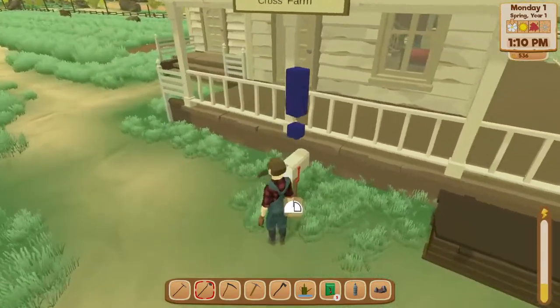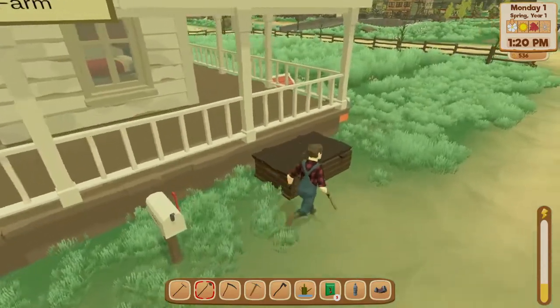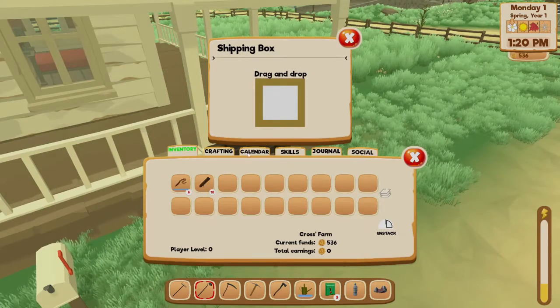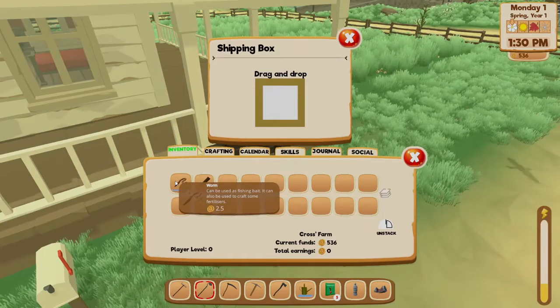Over here you have your mailbox. You'll get something new in the mail every day — nothing too crazy, but it'll sometimes help if you're a little bit lost. Here's the shipping box. You can sell anything in here. I'd typically sell whatever you finish making from the gardening, because you can't really seem to sell it in the stores, so you might as well sell it in the shipping box.